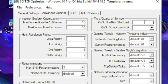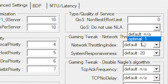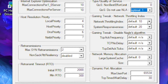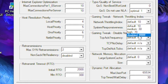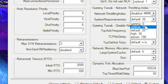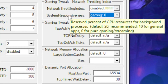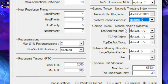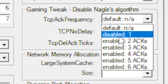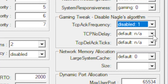Leave the next field at 300, and type 0 in the field after that. Click the drop-down box and select the optimal option. Set the network throttling index to disable. Then head over to system responsiveness and set it to gaming, which gives basically zero latency for streaming and similar tasks.